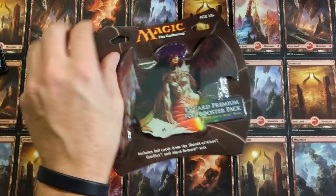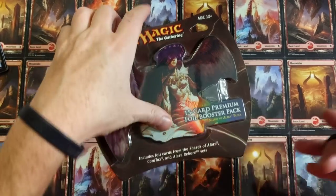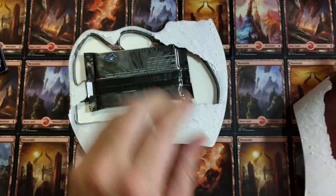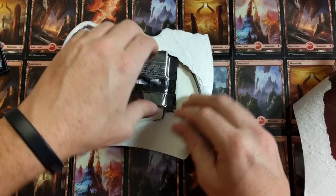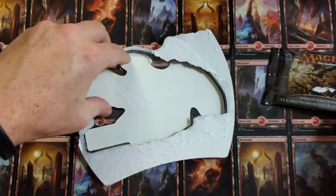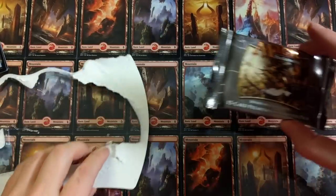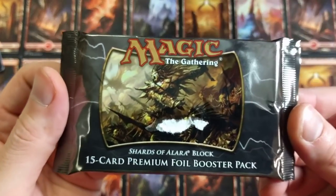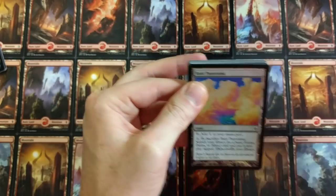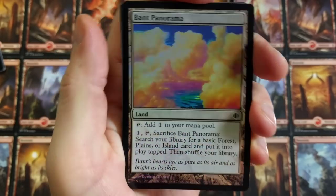Let's crack this open with my hair scissors — oh, they even sound like hair scissors, you hear that little snip? All foil, premium booster pack. Nothing but the good stuff. For all the marbles, baby! Bant Panorama — we're not going to go over everything but I'll bring it close enough so you guys can read it, and just get a load of that artwork. It's clouds — good job, Donato. You guys ever eat Donato's Pizza? What is your favorite pizza place?